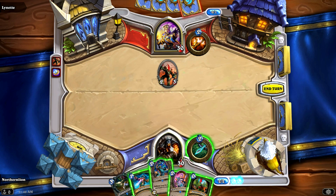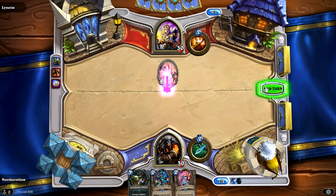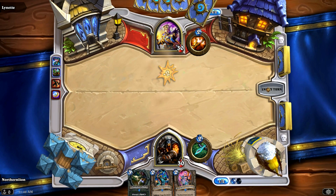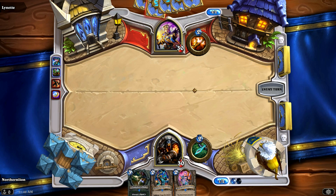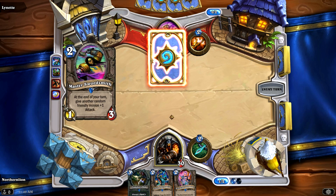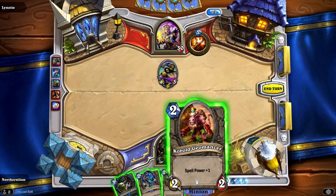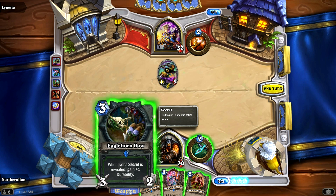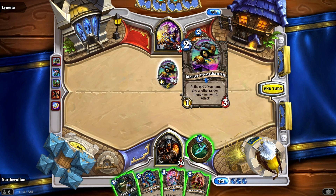Crazed Alchemist — swap the attack and health of a minion. This is a weird way to deal with this, and again it's going to leave us 1 mana in the hole. Despite going first, we're being reactive rather than proactive, but this is in the hopes of being able to do some good stuff later. I'm hoping she doesn't have a 2-mana minion with more than 2 attack. If I can get Pint-Sized Summoner out there, I could summon Crazed Alchemist. The question is whether Crazed Alchemist is even worth summoning if there's no real good creature to swap the health and attack for.